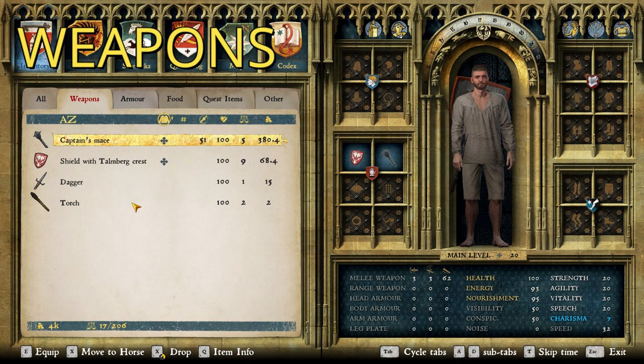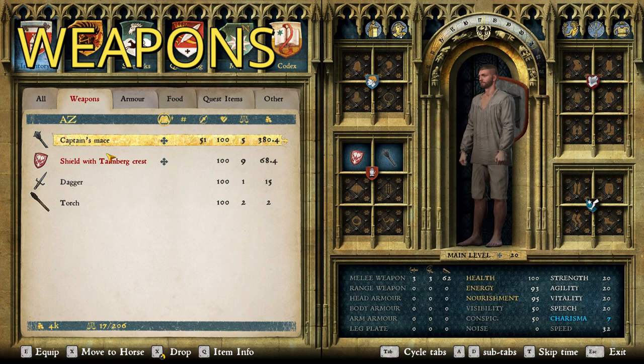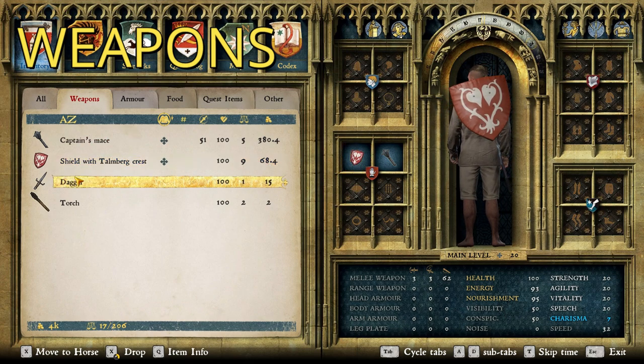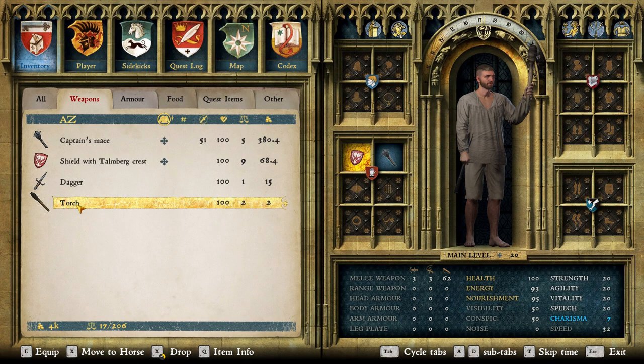So for weapons, we have, of course, the Captain's Mace, which I believe is a very, very good mid to high level mace, and it really suits the theme I'm going for with this suit. And then the shield with Talenberg crest — there are several variants of that with that name, but this one is my favorite variant. It's got the personal crest of Divish's household, so I think it fits really well. And then of course a dagger, because nobody should ever leave home without a dagger, and a torch, because even though it's an elite, it is a guard, and all guards need torches. So that's weapons, let's move on to clothing.